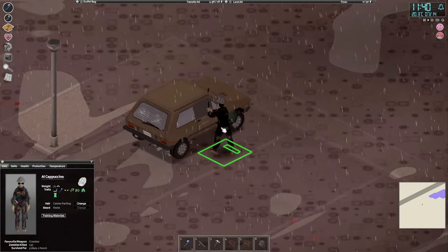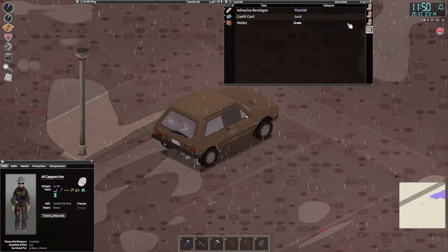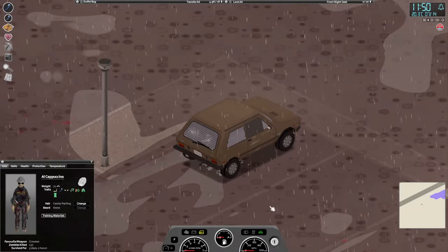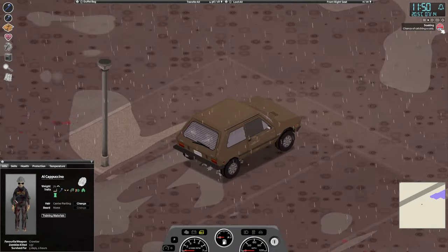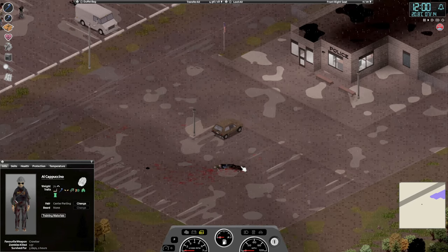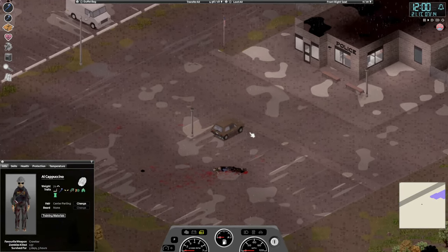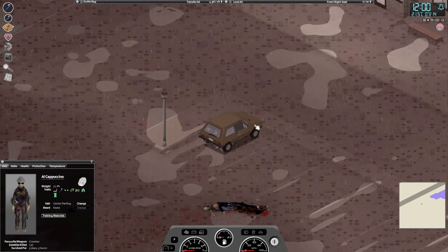Let's just smash the window. Let's switch to the driver's seat — there's no key. We'll unlock that so we can check it later. Do we just sit here until this very heavy rain stops? Well, we're wet now, not soaking. All right, we're not sitting here.